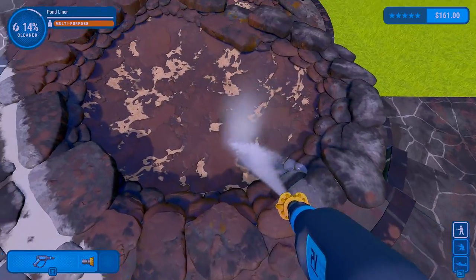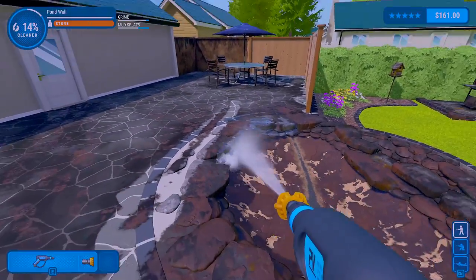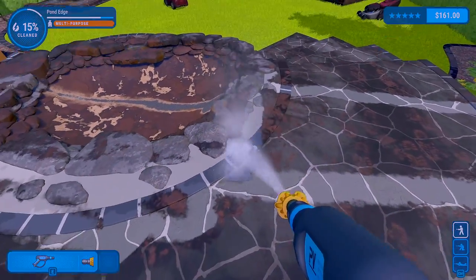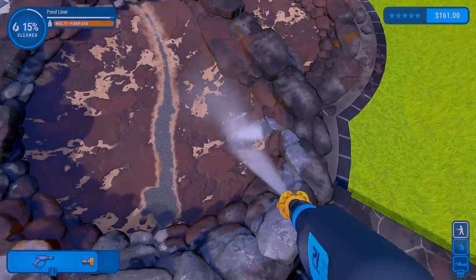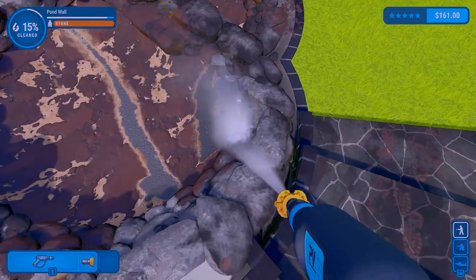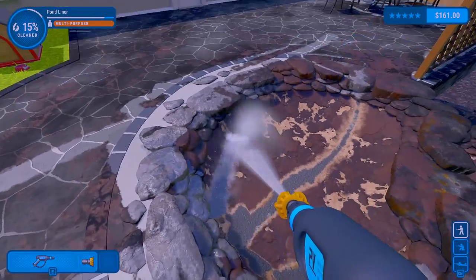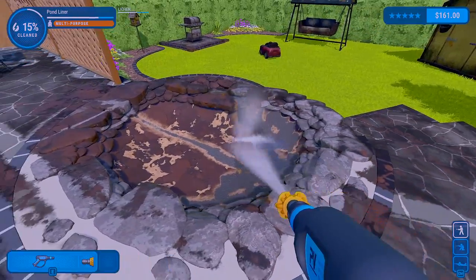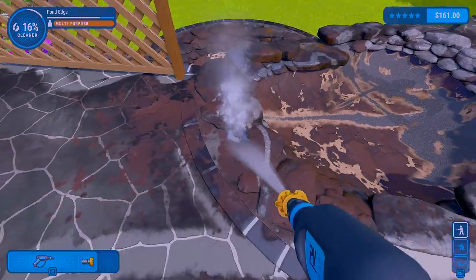I wonder what the previous family actually did do. And like this little pond area — are we supposed to have that full, or is it supposed to be empty like that? Would be cool if we could actually put fish and everything back in here — though I'm not exactly sure what this was originally designed for.